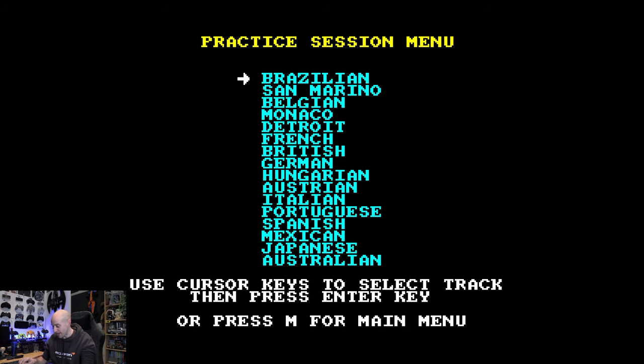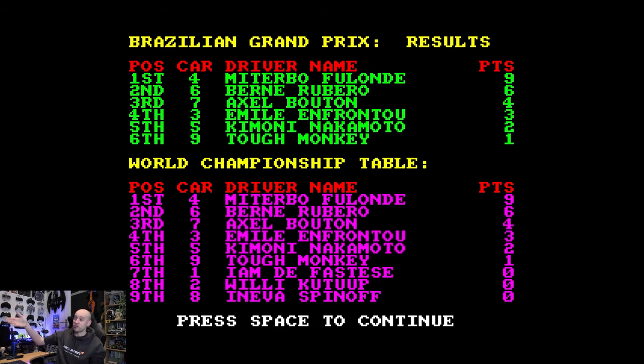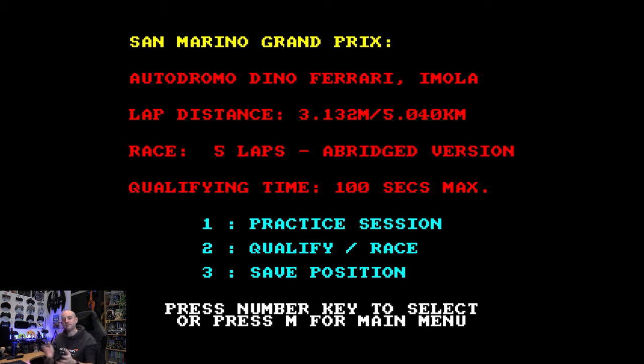I've already started playing the game and started the Championship. I'm doing the five-lap Grand Prix and I've already completed the Brazilian Grand Prix — I finished sixth. Back then you only got points down to sixth, and only nine points for a win. It was a track I can't remember much about — the old version of Brazil, the Rio Circuit. This track, though, I do remember. This is the San Marino Grand Prix, the old layout, so it's not quite so many chicanes.